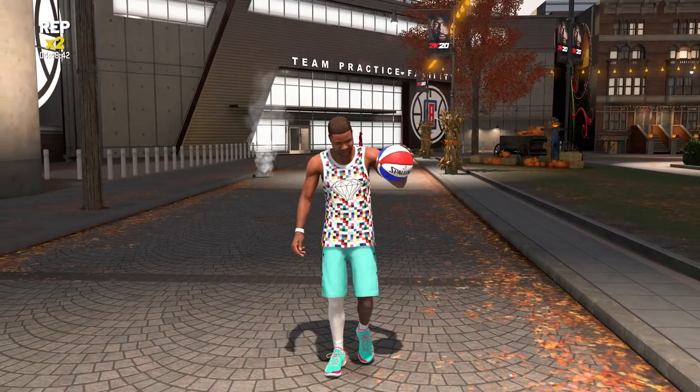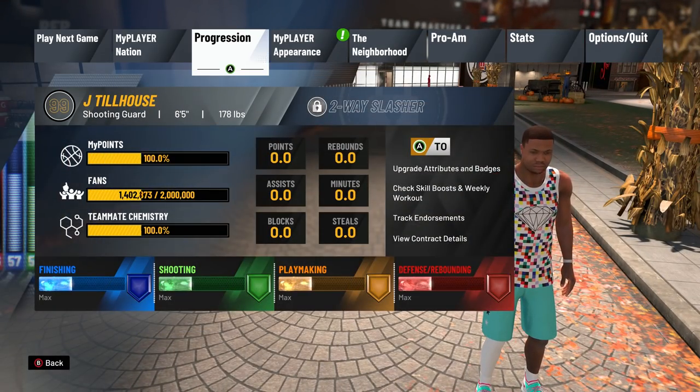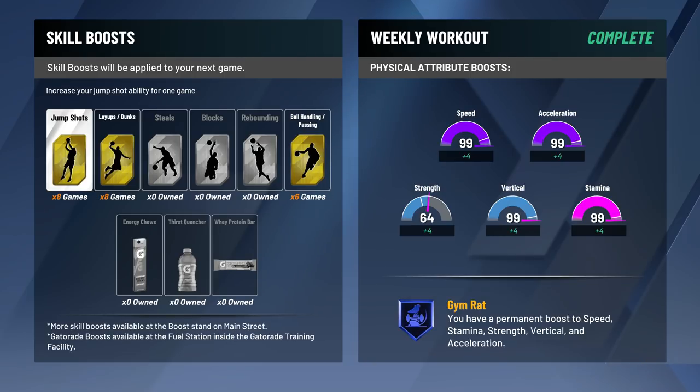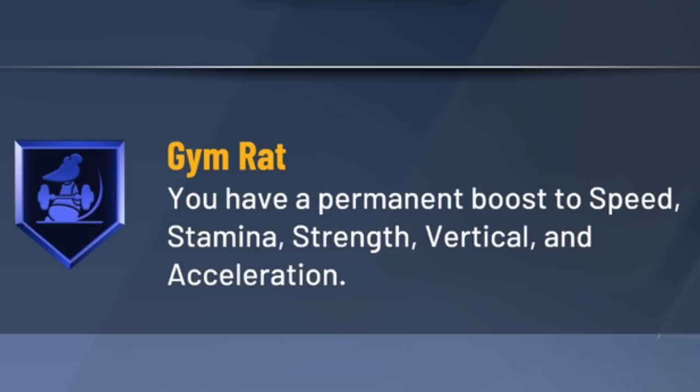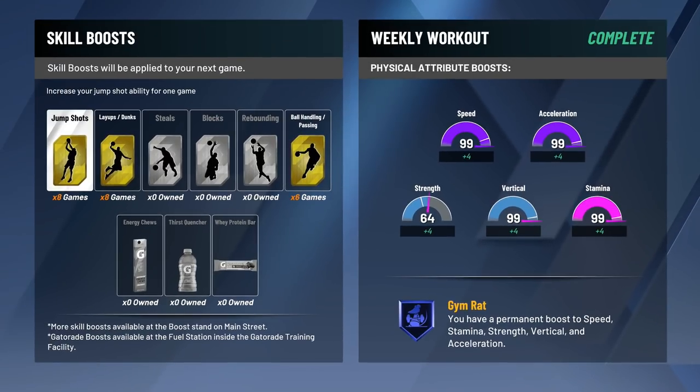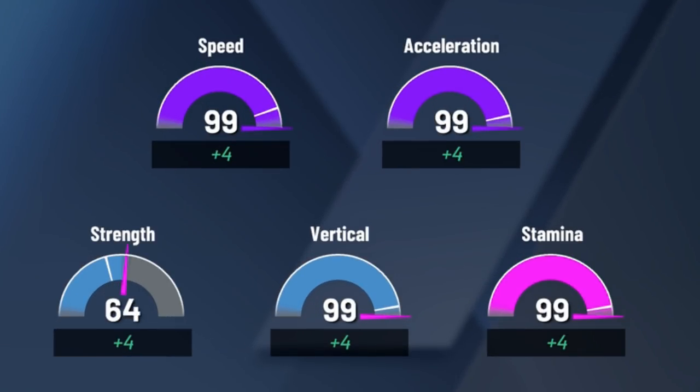I wanted to explain how to get it through the MyCareer route. I'm showcasing it on my 99 overall two-way slasher — you can see in the bottom right corner: gym rat. You have a permanent boost to speed, stamina, strength, vertical, and acceleration, and you can see the significant athleticism we're getting from that in all of those categories.